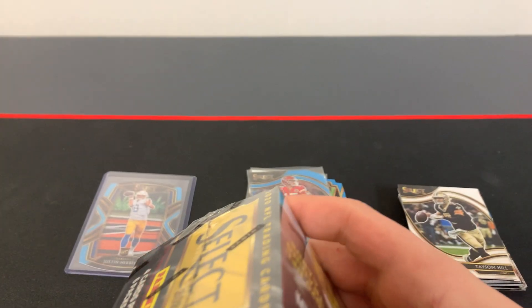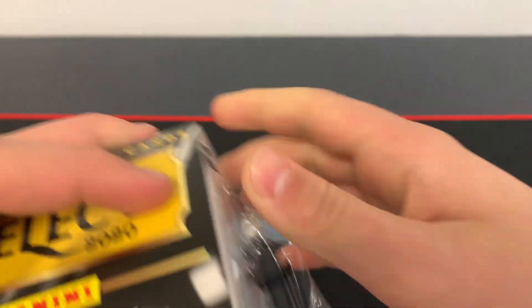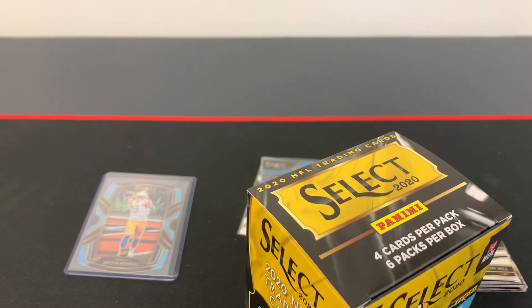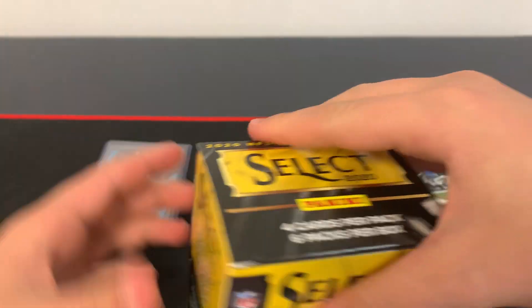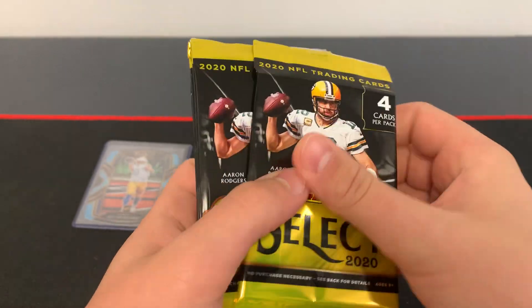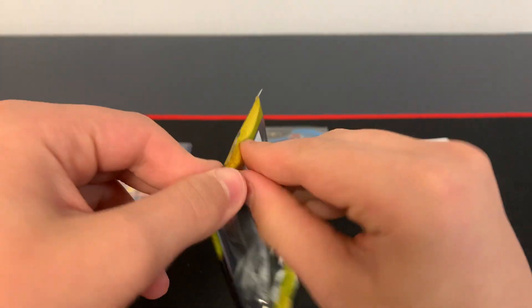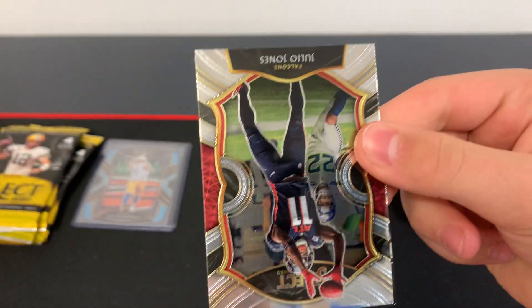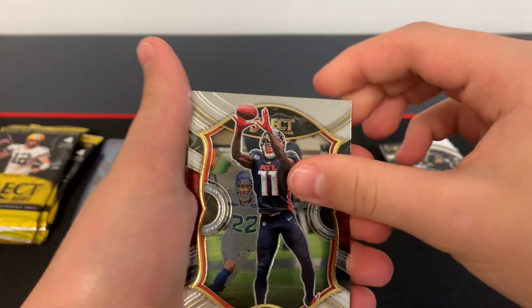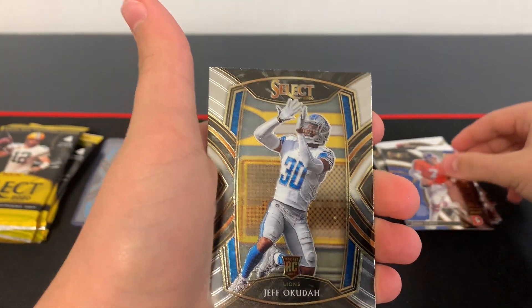Alright, let's get on to the blaster box now. Six packs. First pack: first card we have here is Julio Jones. Dak Prescott field level. Unbreakable John Elway. And Jeff Okuda.